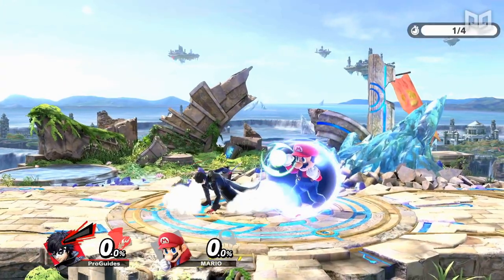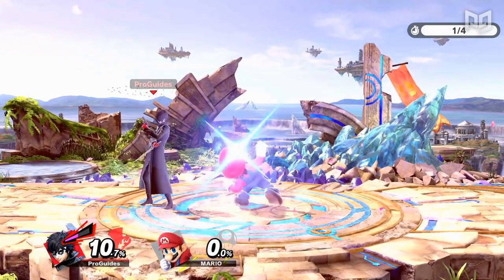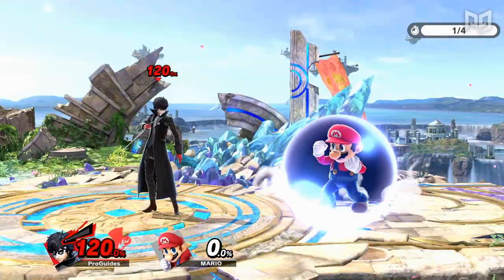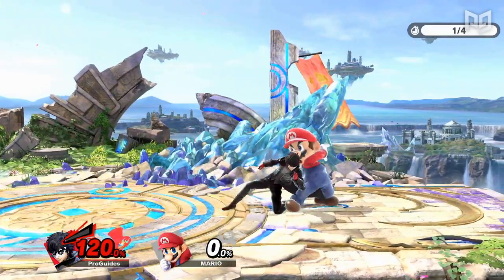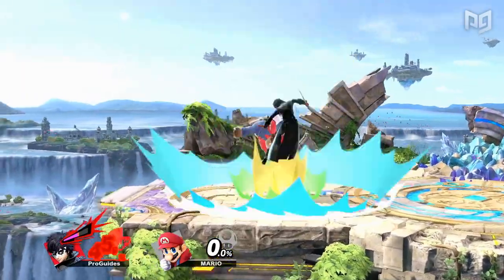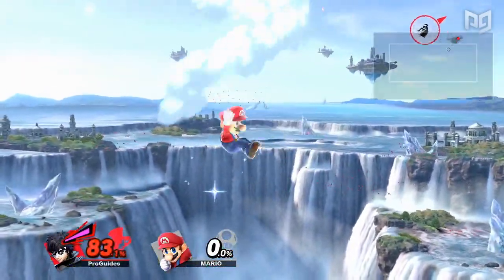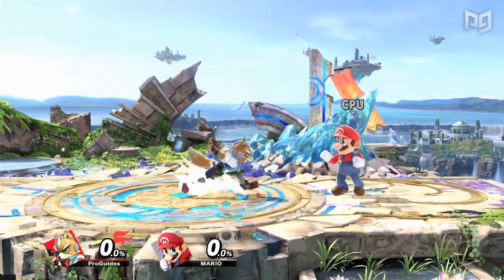Besides shield stun, of course. With so many great out-of-shield options in this game, why even bother going for a slower, laggier grab? Well, it's certainly true that grabs are much riskier in Ultimate, but the reward from grabbing is still great for characters with throw combos or kill throws. Grabbing is also an essential mix-up for characters that naturally condition opponents into shield, like Fox.